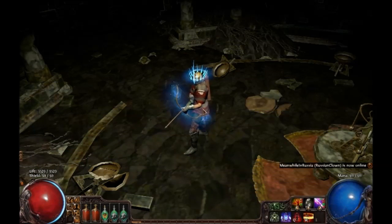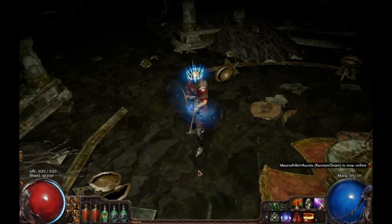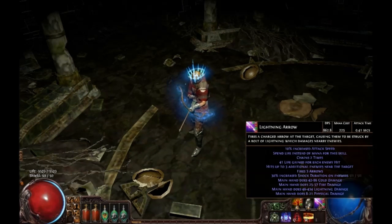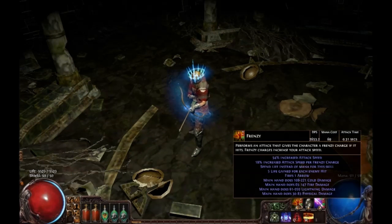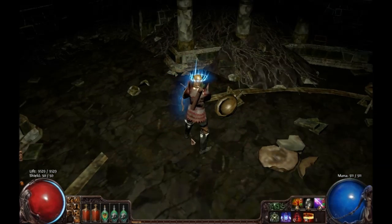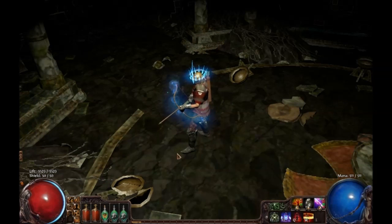Hello everyone. I am here to do a quick preview on my Ranger and show some gameplay of it. I'm basically a lightning arrow with frenzy build, based on very high elemental damage. Every damage I do is elemental, so reflect is not a problem because I use purity along with other nodes which mitigates it and makes it very nice.